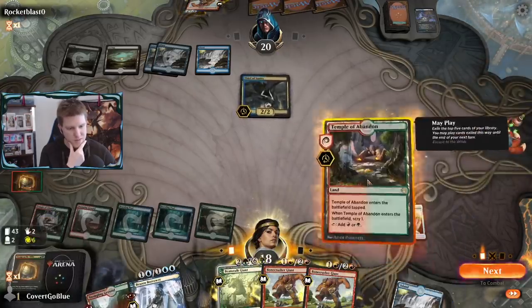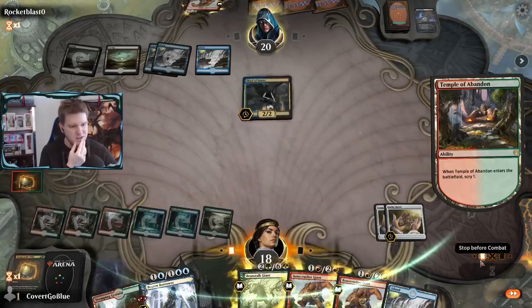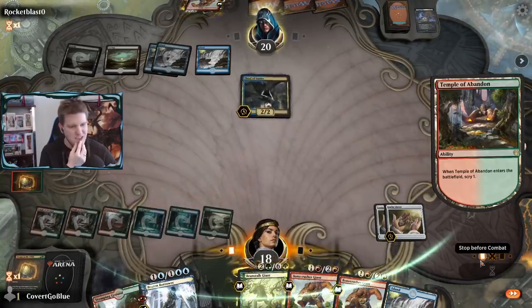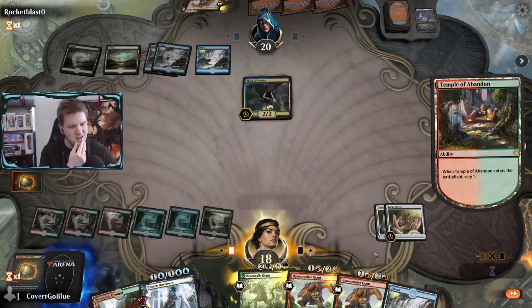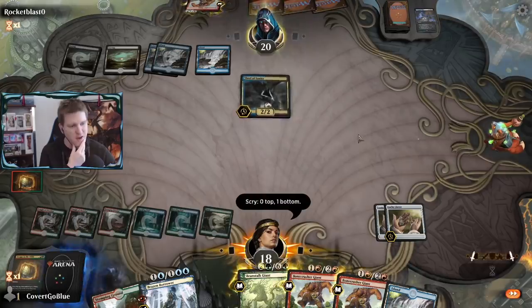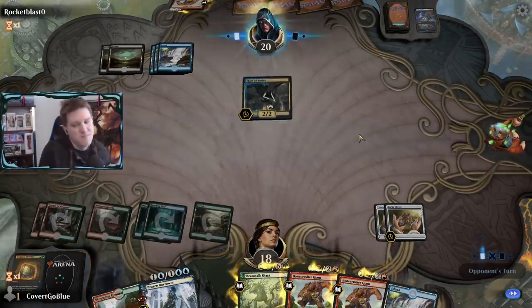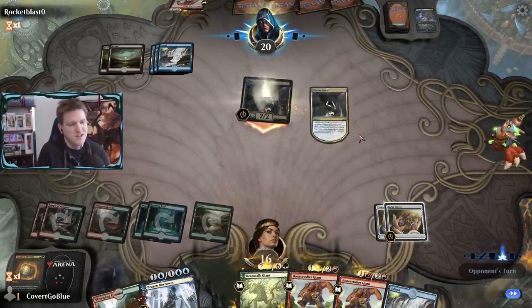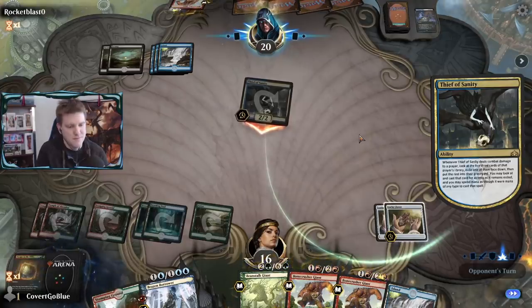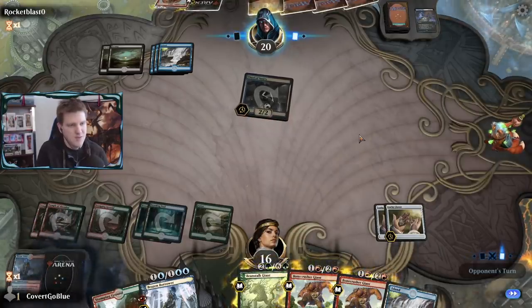Escape to the Wilds resolves - sweet. Scry, find the goods. Whatever I scry is going to get taken by the thief, so we want to hide it - put it on the bottom. I would have left a land on top. Opponent gets Toned Bound Lich - draw, discard. Two lands in the bin. I like where this is going.